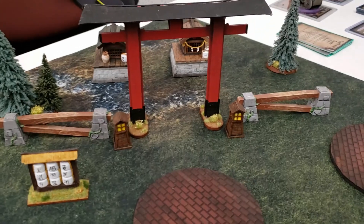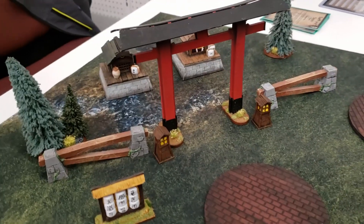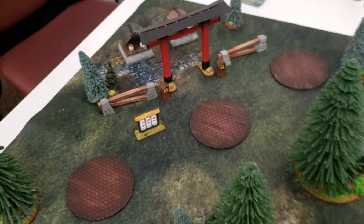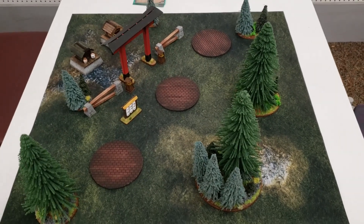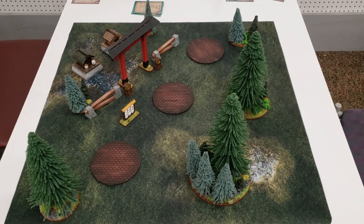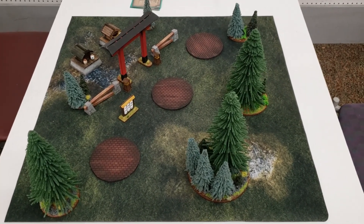Here's our little sacred area with the core in the background and a Tori gate in front. I like the board — it's pretty, it's simple. May get a little scatter terrain on it for the tournament, but unfortunately I didn't bring the scatter terrain with me, so it's going to stay the way it is for today. We'll see how it plays. I'll be back in just a minute with a review of the armies.